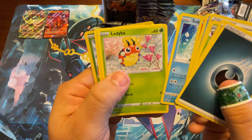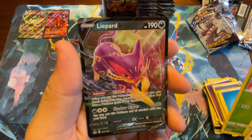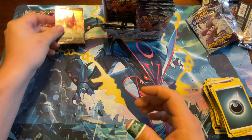Sobble — oh, we got an ultra rare in the back! Leopard V — I don't think I've ever seen that Pokemon. Let's go ahead and put him right there.